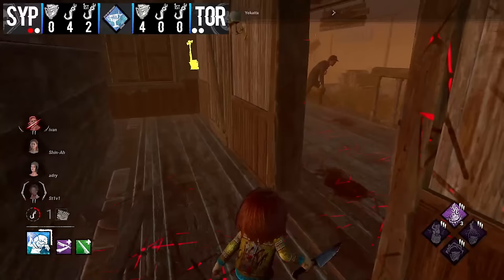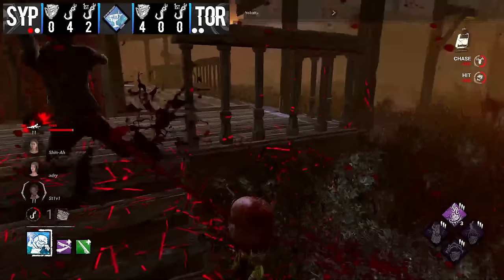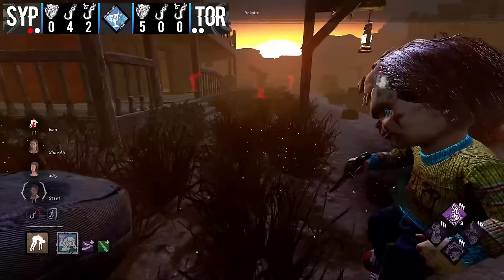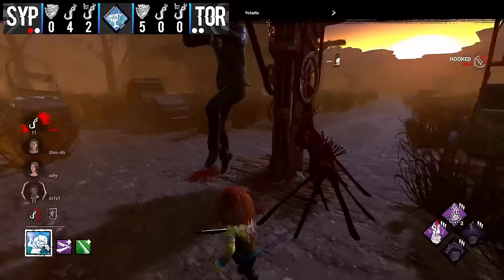A tag onto Yvonne who runs straight for the main building. She has no good chase perks and has to be very careful — no exhaustion perks to play with. This should almost certainly be the down onto Yvonne and the death onto Yvonne as the last gen pops. With the remaining survivors healthy, we are in a position where this could end up being a five-stage game.